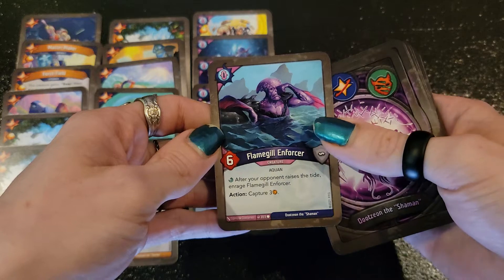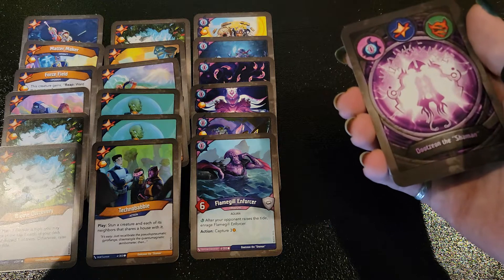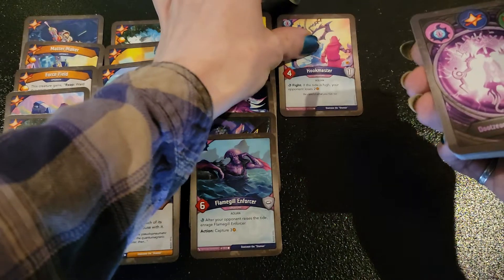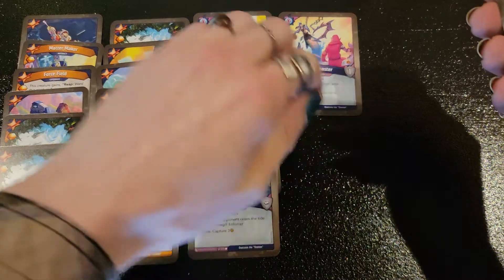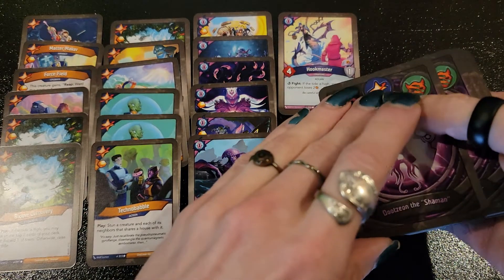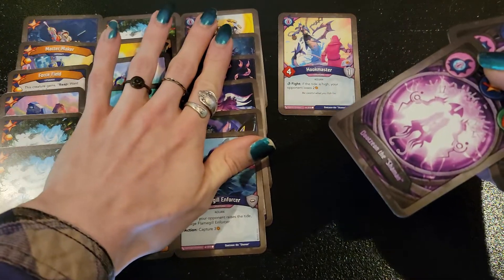After your opponent raises the tide, enrage the Flamegill Enforcer — it has Action Capture 3 and 6 power, so it's not a bad card. It'd be not too bad to fight with if you have some armor on it. Hook Master — fight: if the tide is high, your opponent loses two. The fact that it already has some armor lets it fight off a little bit. Fighting in this set is actually something you want to do pretty often — it's a lot more central to the strategy than it has been in the past.